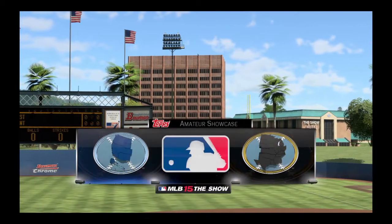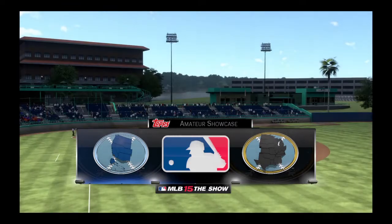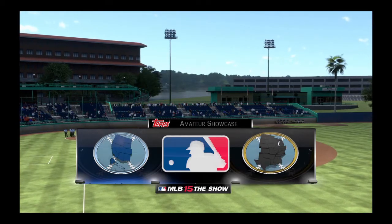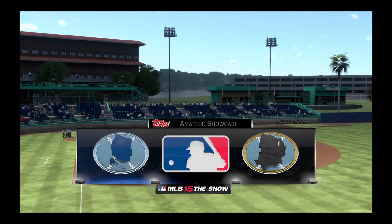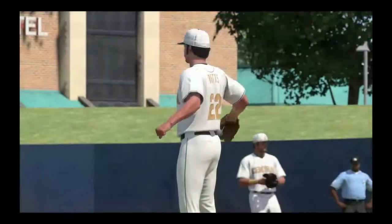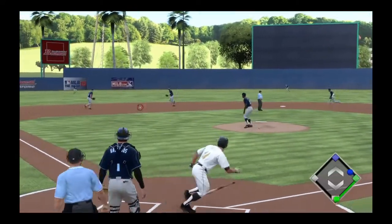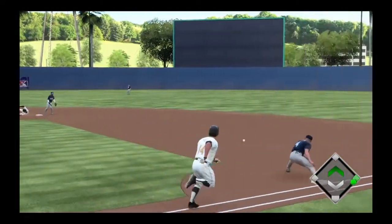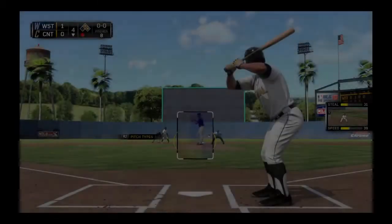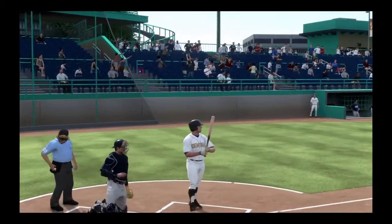Now we're facing the west region of the United States, and Pete Rose is part of the central region. In his first at-bat he's gonna hit this one over to the shortstop, they'll throw it to second to get the out, and then to first to make it a double play.